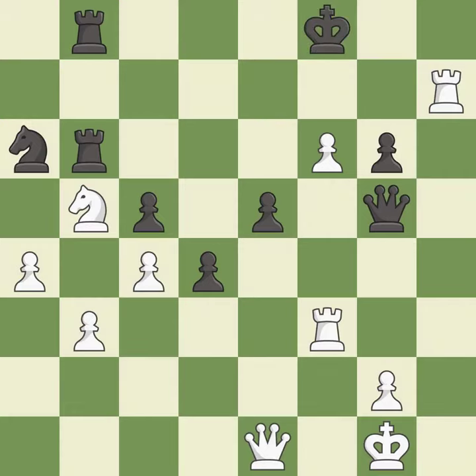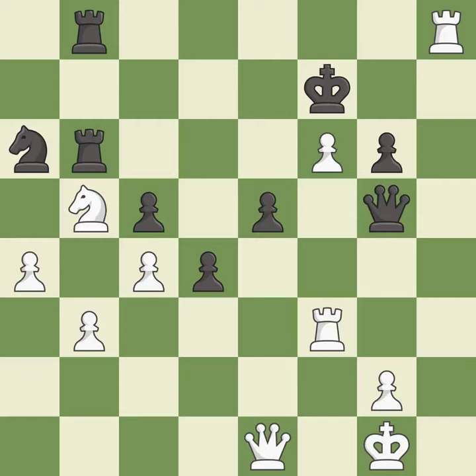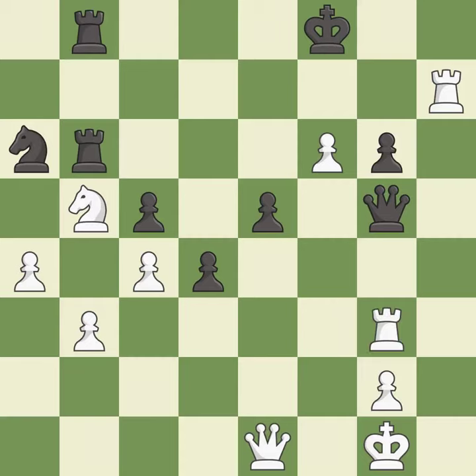This move puts the rook on a safer square — it is excellent. This evades the check from the rook; it is best. This is the strongest option; it is best. This reveals an attack on a rook — it is forced. This moves the rook to safety — it is excellent. This steps away from the checking rook; it is best. This wins time by threatening a queen and forcing it to move away — it is excellent. This moves the queen to safety — it is excellent.